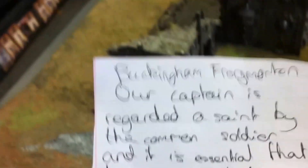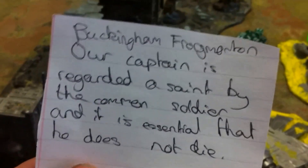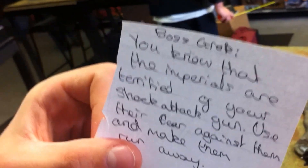I actually forgot to mention this, but Harry has done some objectives for the commander. So this is Buckingham Frogmorton, the man with the power fist — and then this is his objective. And then we have the orc one. Even though they're not actually Imperials, they're actually against the Imperium.